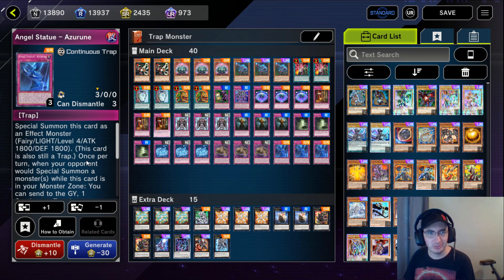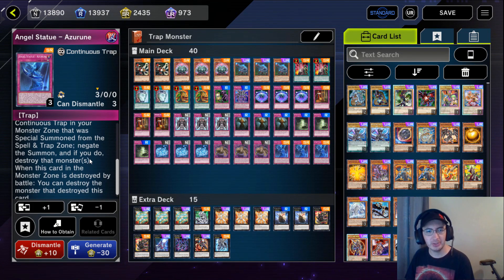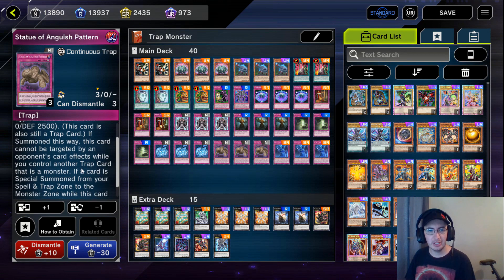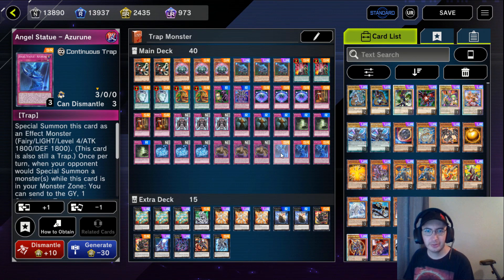Last for the main deck, three copies of Angel Statue Azurune - special summon this card as an effect monster. It's a fairy with 1,800 attack at level 4. Once per turn, when your opponent would special summon a monster while this card is in your monster zone, you can send to the graveyard one continuous trap in your monster zone that was special summoned from the spell and trap card zone to negate the summon and destroy that card. Another card that works well with Summon Limit, because Summon Limit counts negated summons as long as it's not negated card effects that summon - so if you wait until they actually link it to the monster, it works with Azurune. In addition, when this card in the monster zone is destroyed by battle, you can destroy the monster that destroyed this card. That makes up our main deck lineup.